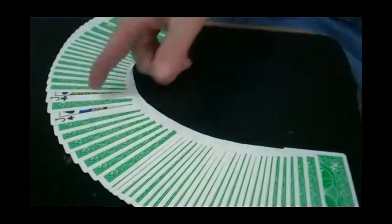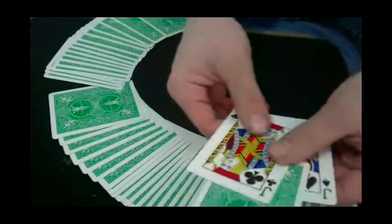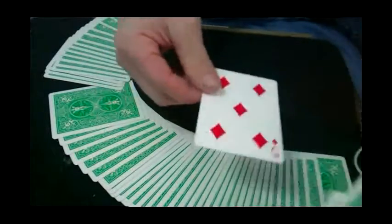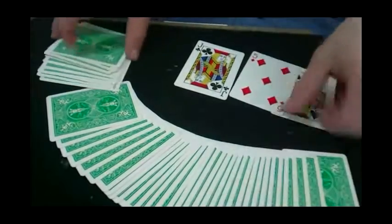Now what I'm going to do is just give the pack a quick cut. Snap — instantly — only two cards are face up in the pack, over here. Hopefully you can see them. They are the two black jacks, and they have caught one card between them.